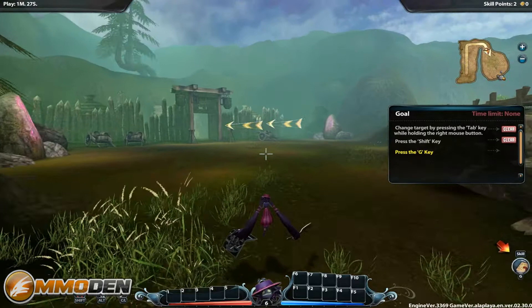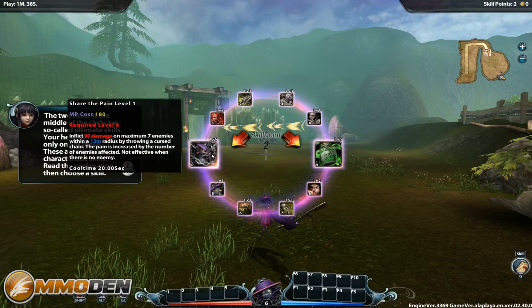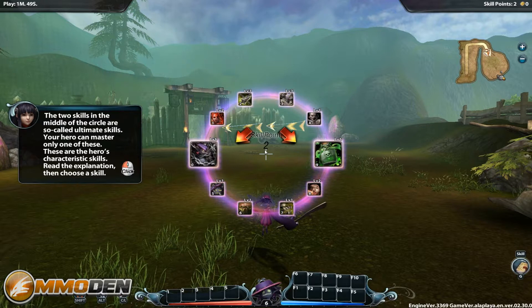Press the G key as indicated in the bottom right-hand corner of the screen to learn two of the skills in the middle. Here's your skills section — it's kind of neat because you do have a lot of different options for how you want to customize your character as you're going through the battle. The skills you use, whether ultimate skills or regular skills, some of them are locked until you reach certain levels.